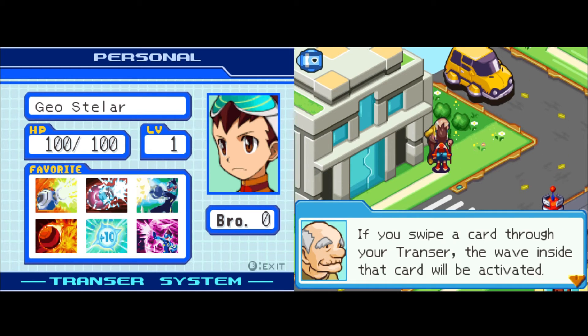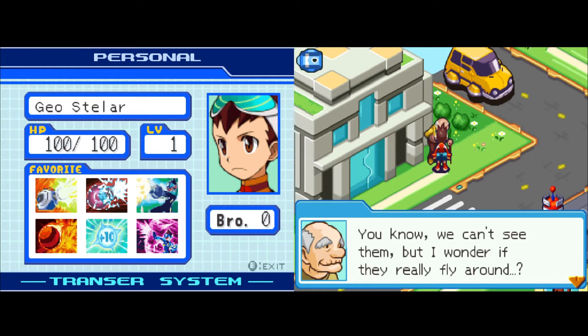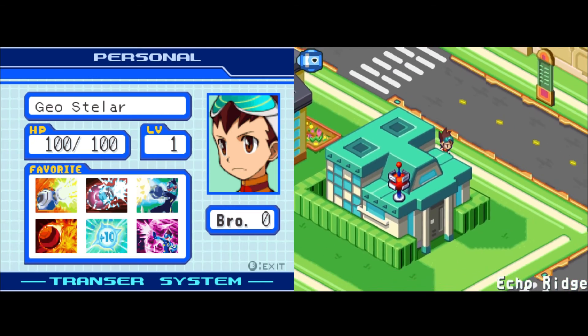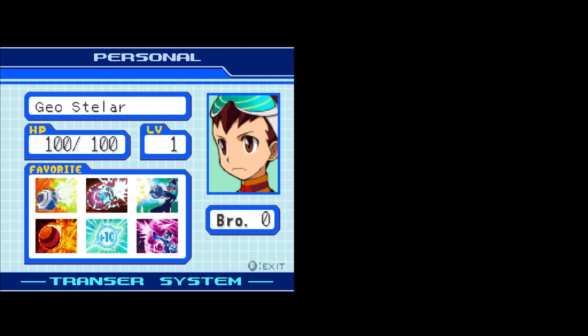If you swipe a card through your Transer, the wave inside is activated and you can operate electronics using its EM wave power. Navies can become EM waves too and control things. JT wonders aloud whether they really fly around even though you can't see them. Then he heads toward Vista Point.